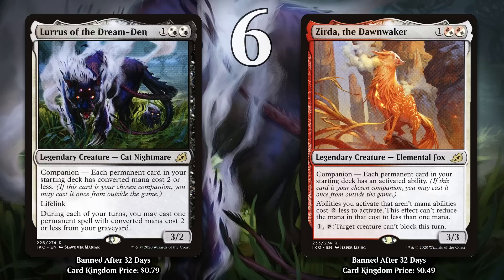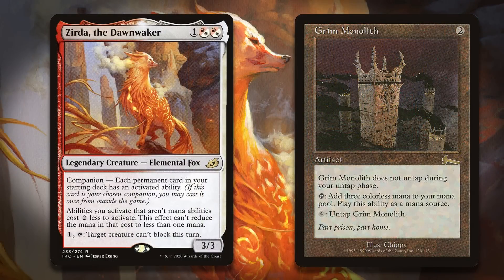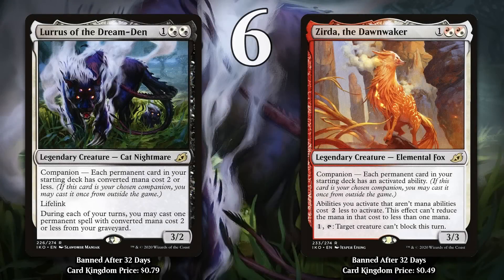Zirda wasn't nearly as much of a multi-format problem. Instead, it just ended up being too good for Legacy. It costs 1 generic and 2 Boros hybrid mana for a 3/3 that makes your activated abilities cost 2 less to activate. You can also pay 1 generic and tap it to make a creature unable to block for a turn. Zirda's Companion requirement is far more restrictive than Lurrus' because every permanent in your deck has to have an activated ability. That requirement is what kept Zirda from making a significant mark on other formats, but in Legacy it enabled an easy-to-assemble infinite mana combo. If you had Zirda and either Basalt Monolith or Grim Monolith in play, you could tap them for mana and use some of that mana to activate their untap ability, netting mana every time — effectively making it feel like a one-card combo. This led to Zirda getting banned in Legacy, and even after the Companion mechanic got nerfed, it has remained banned in the format.